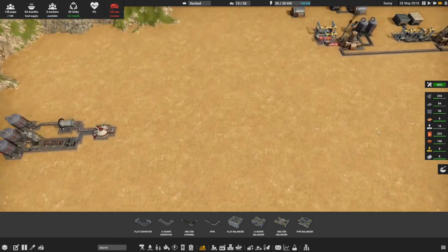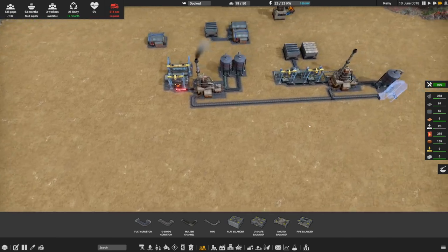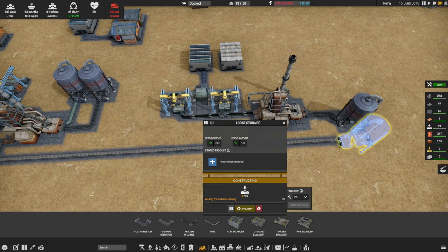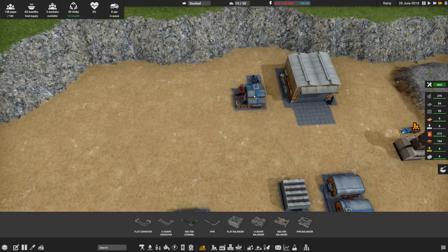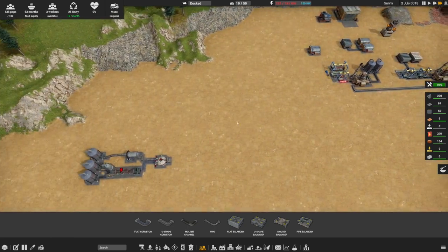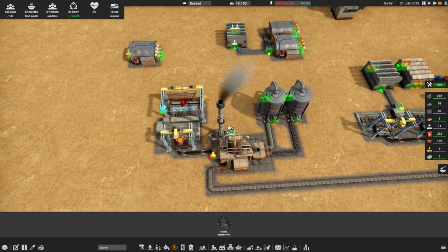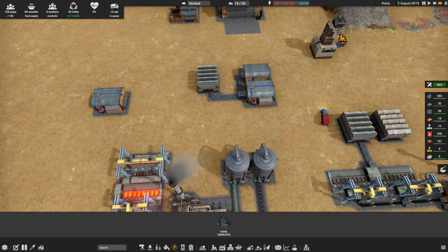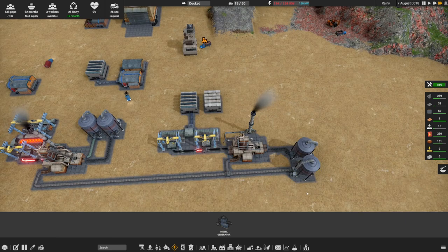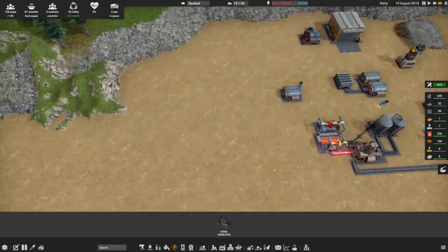Still producing a few - okay, things are moving along. Can we get this thing built? That would be good. Out of power again - we are running a little hot on the power, and I think all of this is using power too, so I probably need to build yet another generator. We're a little low on most of the things we need for that. We probably need some storage as well.